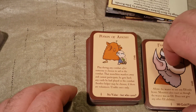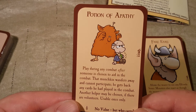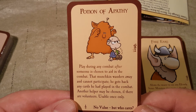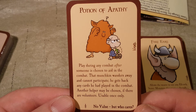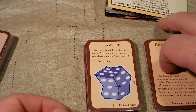We're approaching seven minutes already in this video and we're not even halfway through this deck, so I think we're going to break this whole thing into four videos, which is fine by me. Potion of Apathy — play during any combat after someone is chosen to aid in the combat. The munchkin wanders away and cannot participate; he gets back any cards he has played in the combat. Another helper may be chosen if there are volunteers, usable once only. And so far all of these have been treasure cards.